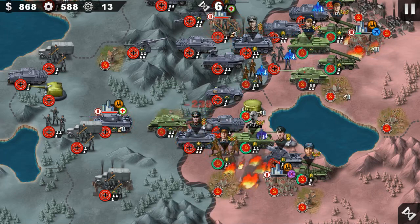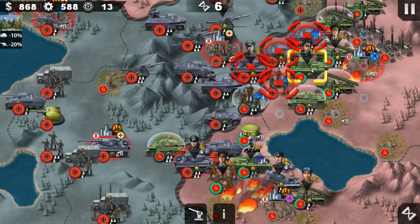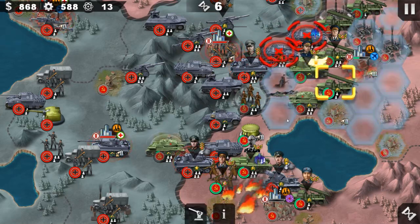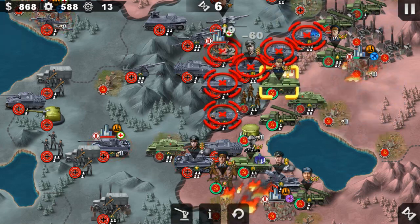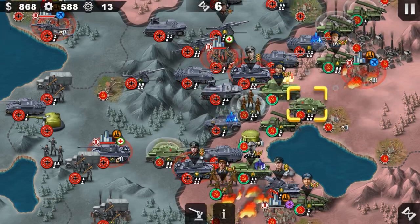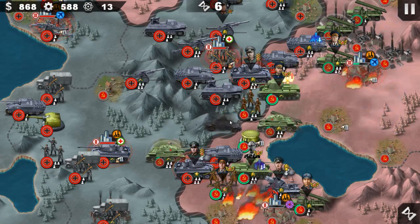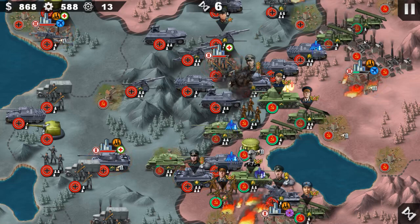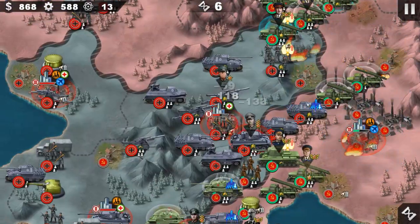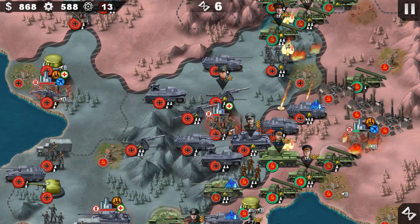Very good — now focusing on Manstein. Manstein is pretty tough, 3000 health — definitely tough. Okay, now take out the small ones first, even though it's a bad situation. Very good, very good.